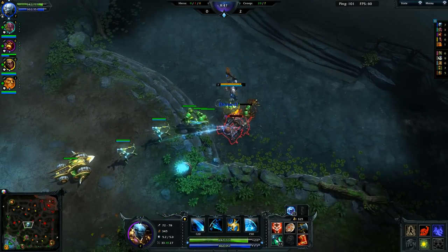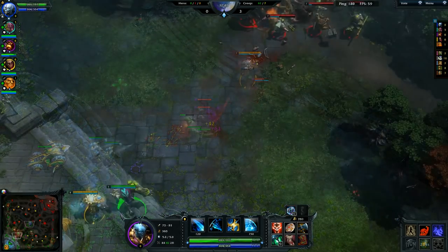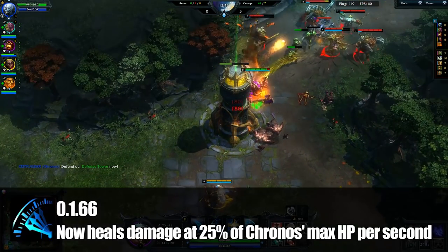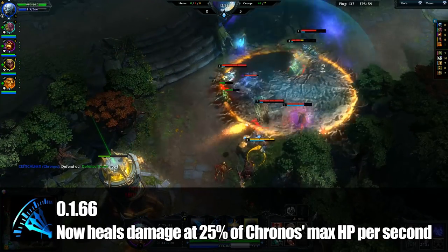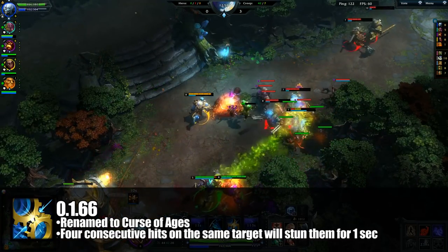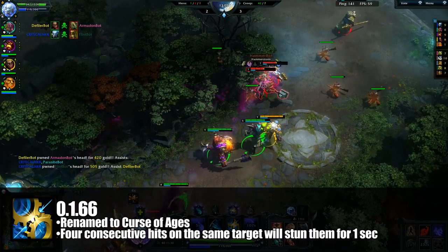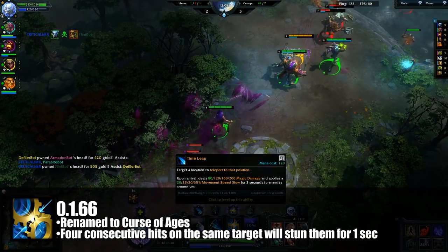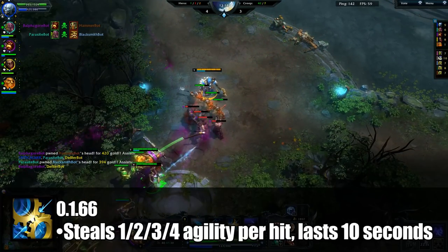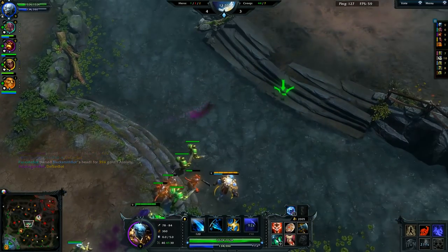Like a lot of other HoN heroes before him, Chronos would have changes over time that would make his skill set more unique rather than a direct copy of his predecessor. Version 0.1.66 would make Time Leap deal magic damage on impact. Rewind would heal Chronos for a percentage of his max HP instead of ignoring damage altogether, and Chrono Field would slow allies inside of its AoE instead of freezing them. Time Freeze was reworked, renamed to Curse of Ages — instead of a 25% chance to stun, if Chronos hit the same target four times they'd be stunned, making it more consistent. At this time, the spell also stole agility for each hit, similar to Slark's Essence Shift. The idea of Chronos ramping up his attack speed as he tried to bash you was a nightmare.